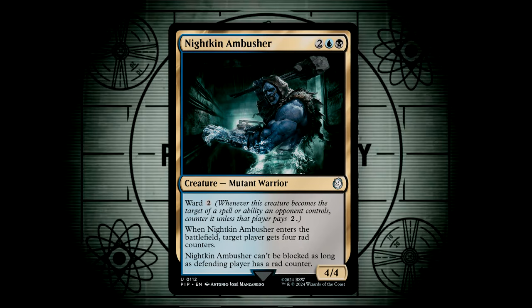Night King Ambusher is another 4/4 for 4 mana with Ward 2. Whenever it enters, target player gets four rad counters. The Night King Ambusher can't be blocked as long as the defending player has a rad counter. This is another bulk rad counter source, and because of its inherent protection and the potential to be unblockable, I highly contemplated adding in some infect to this deck. But then I realized I do want to play more than one game with this deck before someone shoves a Nuka Cola bottle down my throat, so we'll go with the milquetoast option and say not.